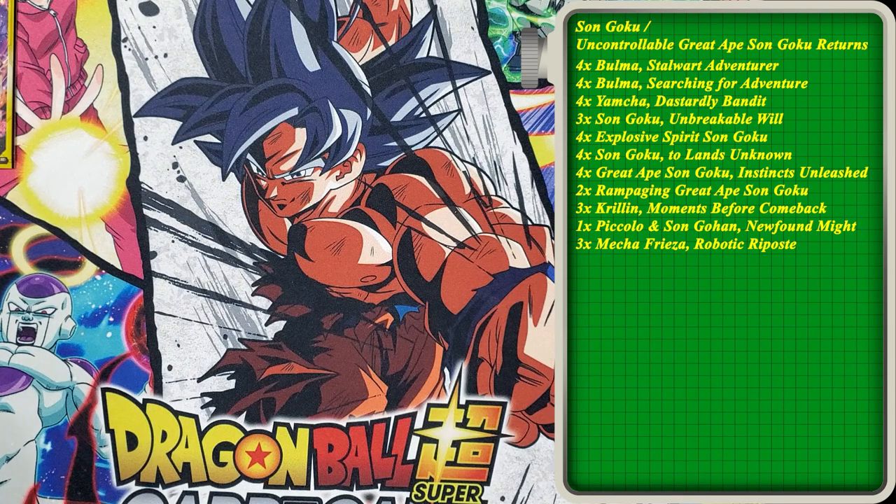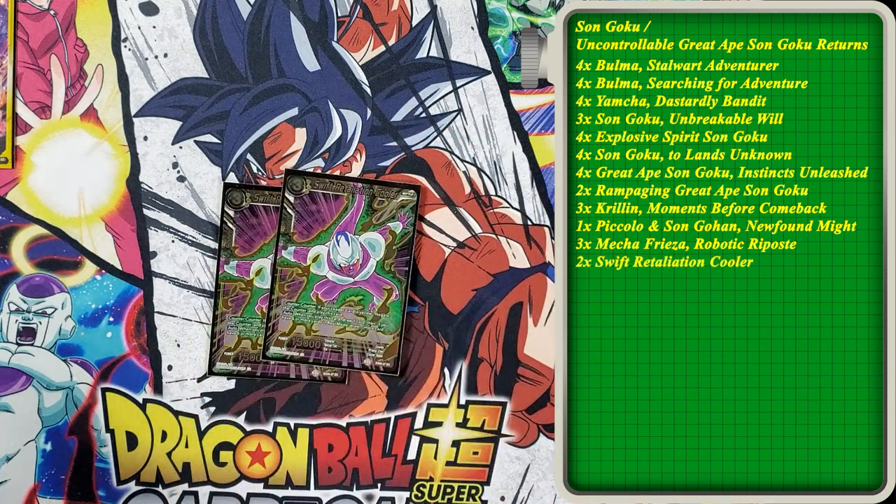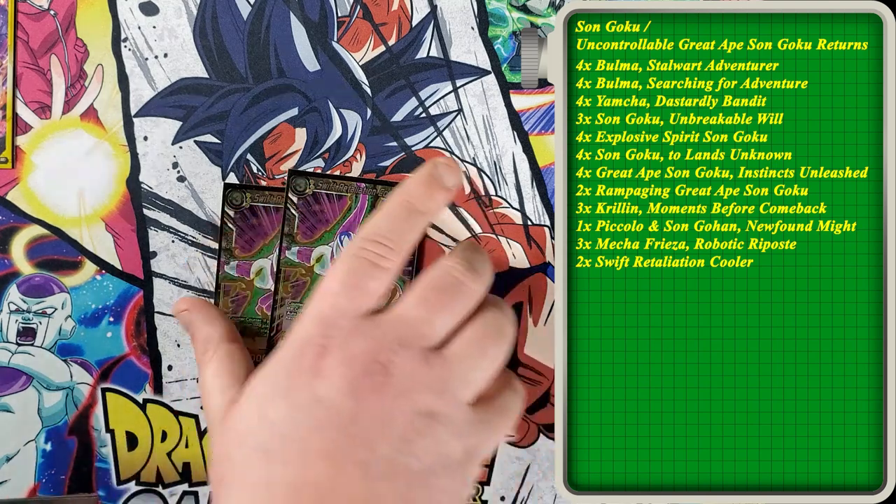We run Swift Retaliation Cooler at a two of — this could be a three of, but two has served me well. Two will usually get you into one right as you're trying to close out the game. These are our primary counter-counter cards — this is going to counter-counter pretty much any counter in the game. So if you're trying to swing for game, your opponent negates, you counter-counter, play the Cooler, draw a card. If you have six or more tapped cards you get to draw another card. If you're playing yellow, there's no reason not to play this card.